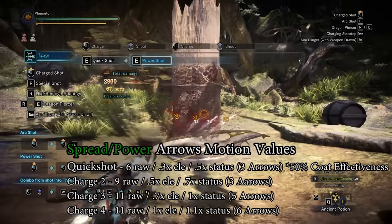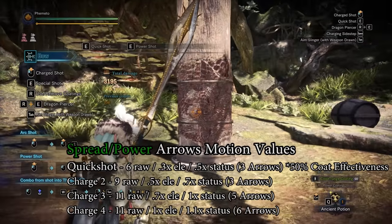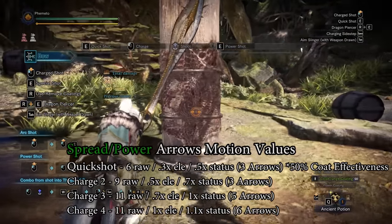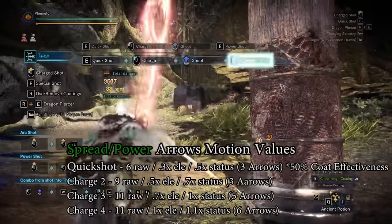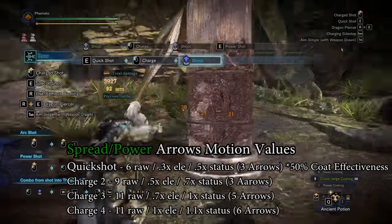Using spreads after any shot is what's called a power shot. This fires three arrows at rank two, five at rank three, and six at rank four if you have the Mighty Bow decoration. These have the same raw values as rapids but have slightly higher elemental modifiers and obviously deal way more damage since there's double the amount of arrows. However, you do have to be very close to focus your damage on a single part.